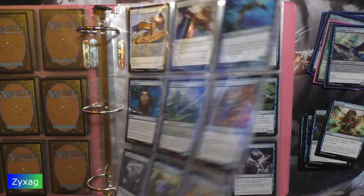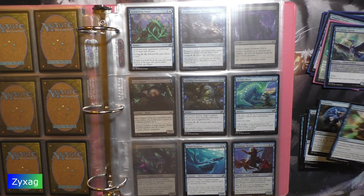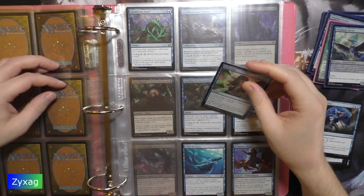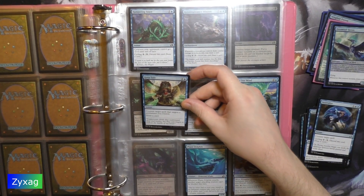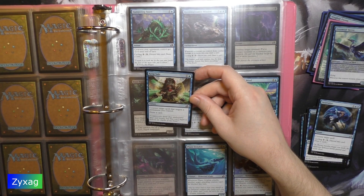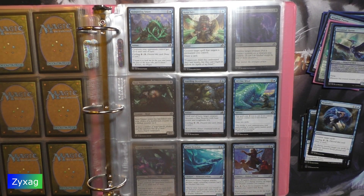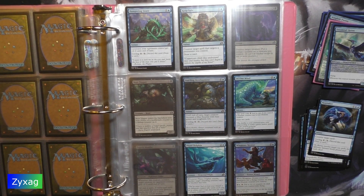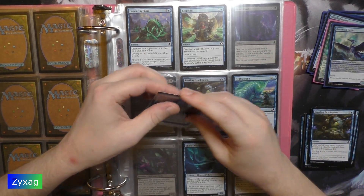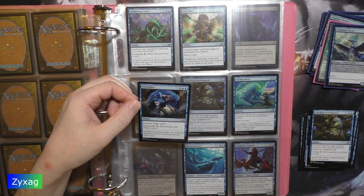Next up we have Keep Safe, which I also do not have somehow. Keep Safe — two mana instant. Counter target spell that targets a permanent you control. Draw a card. Flavor text: 'Copper Coats think they understand duty and loyalty, but they can't begin to fathom the depths of my bond.'